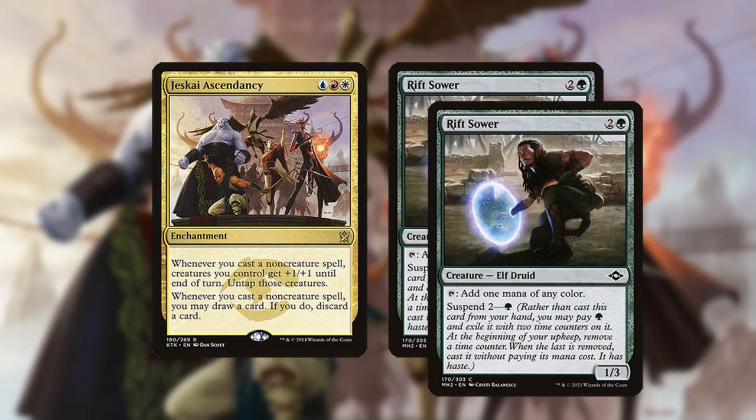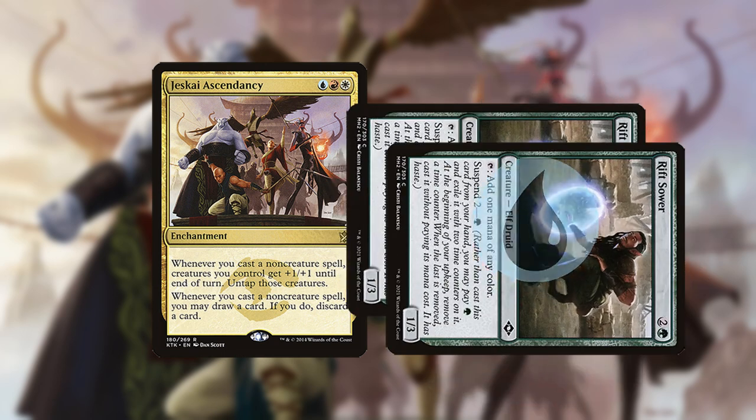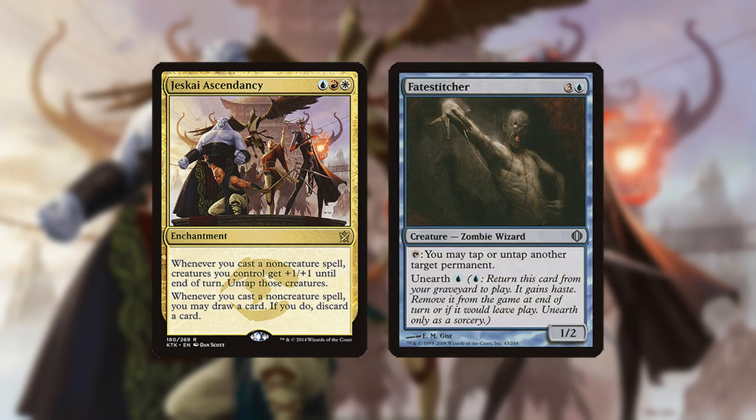If you have multiple Monodorks, you can float mana with one of them since Ascendancy untaps all your creatures. Fate Stitcher can be discarded to Ascendancy and unearthed from your graveyard to untap lands, doing its best impression of a Monodork.